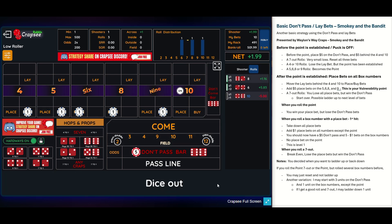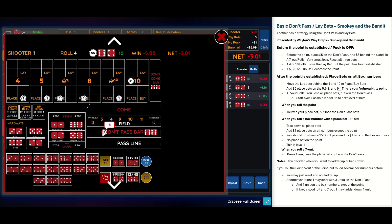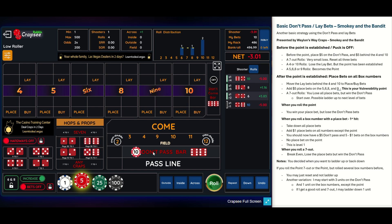Okay, we hit the 10. We lose our $5, but these bets stay up. They're off because the puck is off, but we've lost $5. I hit one number then hit the point, so I want to ladder up. To ladder up you take these bets down. You put two units on the don't pass, two units behind the four, two units behind the 10. The puck is off, so you're back before the point's established. Now we're going to go to two units.